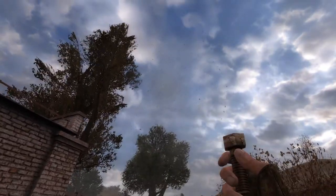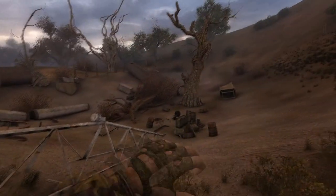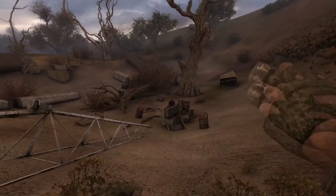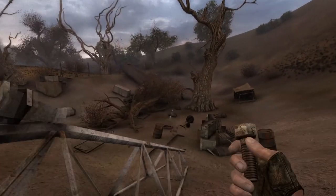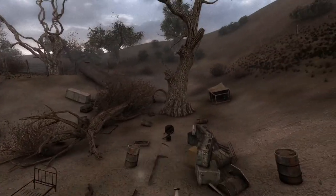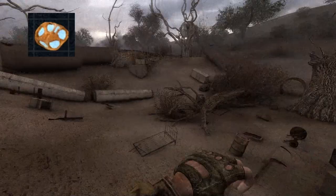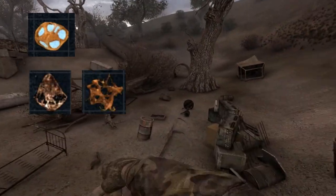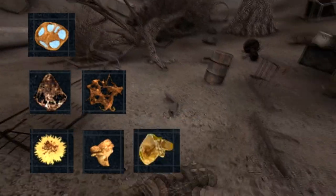In Clear Sky and Call of Pripyat, it is unclear which gravitational anomalies spawn which gravitational artifacts. It is possible that all the following artifacts are able to be created by any of the gravitational anomalies: Stone Flower, Jellyfish, Wrenched, Night Star, Gravity, and Goldfish.